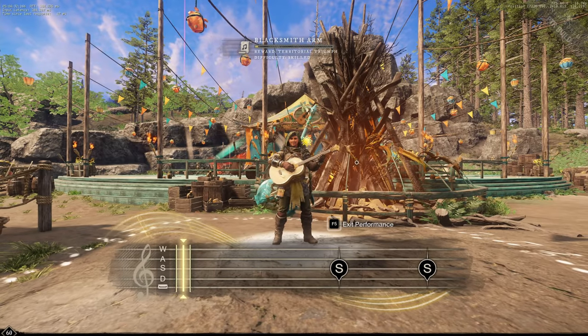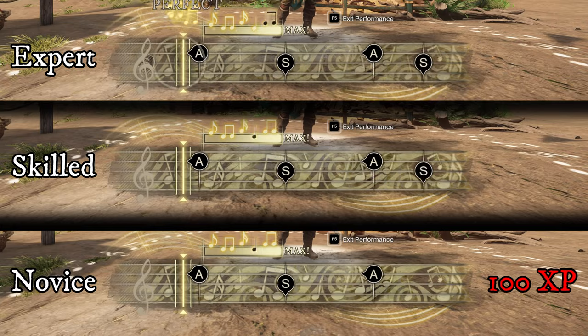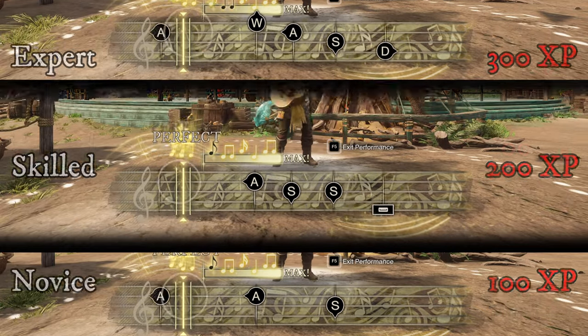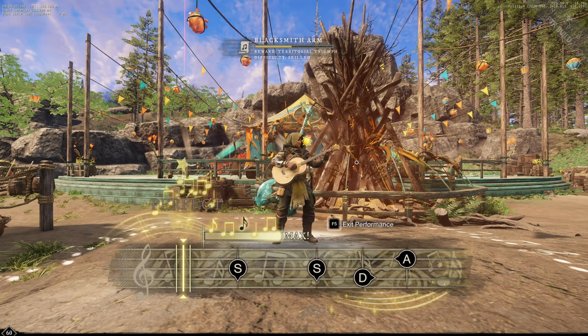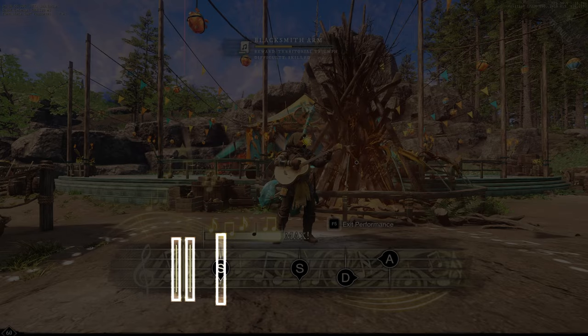That is pretty much how the music system works. Now let's talk about how to level it efficiently — we need to go a little deeper on how the music XP works. The first important thing to know is that the maximum music XP you get from a song is tied with the music difficulty. Novice songs can give a maximum of 100 XP, skilled songs can give up to 200 XP, and expert songs can give 300. But to get those maximum amounts, you would need to hit every single note in the song as perfect. To understand what that means, we need to talk about the two vertical lines shown on screen. A note hit is considered perfect when you hit the correct key while the note's central line is inside those two vertical lines — let's call this the perfect zone.